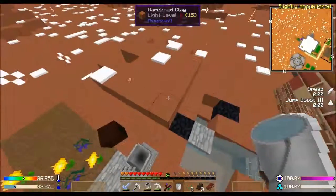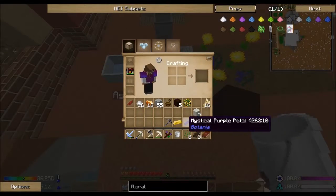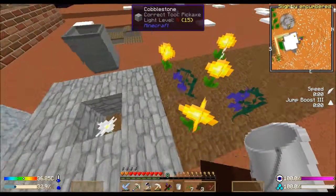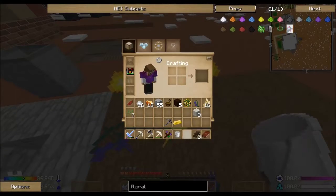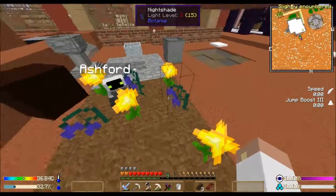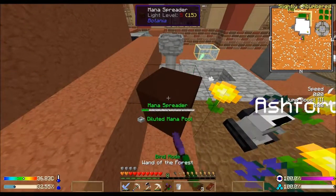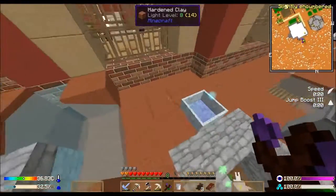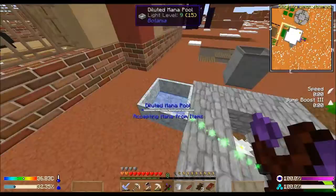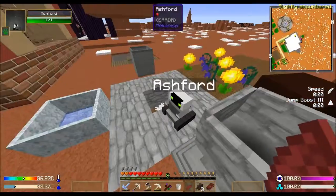There we go. If I can make that Endoflame that would be cool - at least one more. Let's put you over here. The purple ones get mana at night time, the yellow ones get mana during the day time. How much is in here now - can I do that red one yet? Not yet.